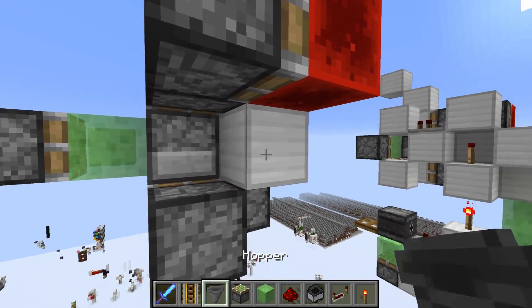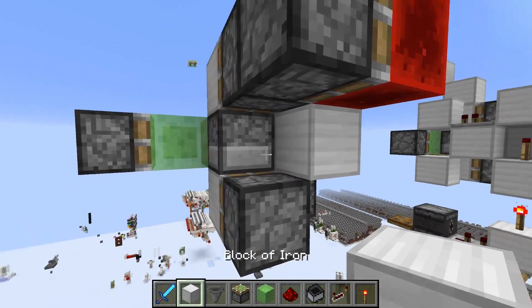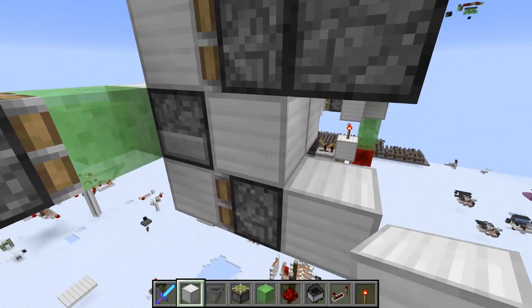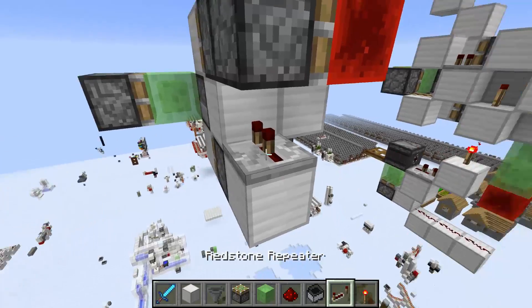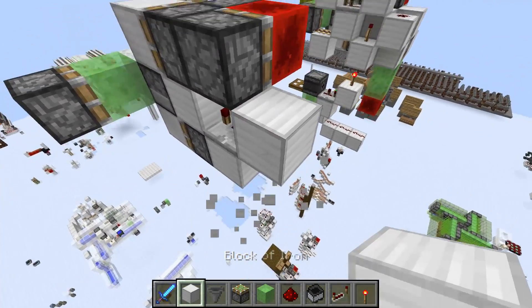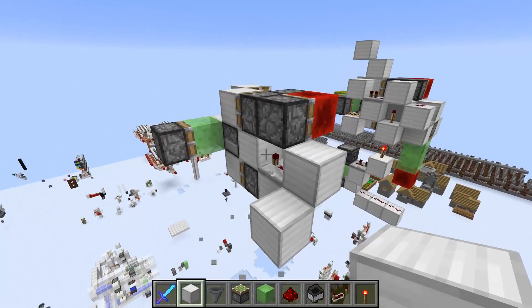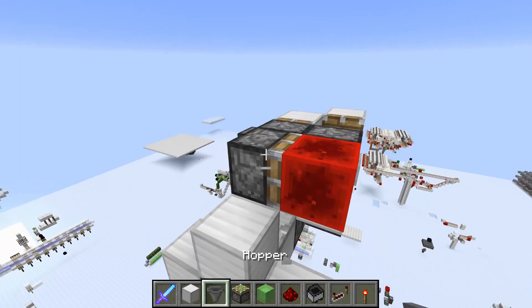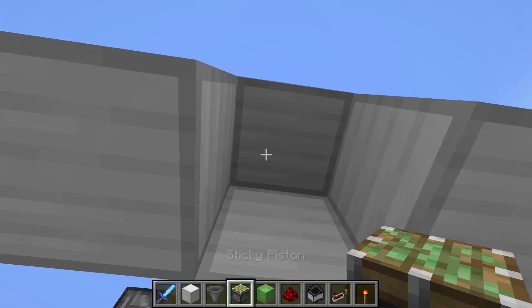Going behind the setup, the first thing you want to do is place a full block behind the dispenser and a repeater on four ticks, then you come up like that and down. Very simple, and on the other side you go down again.